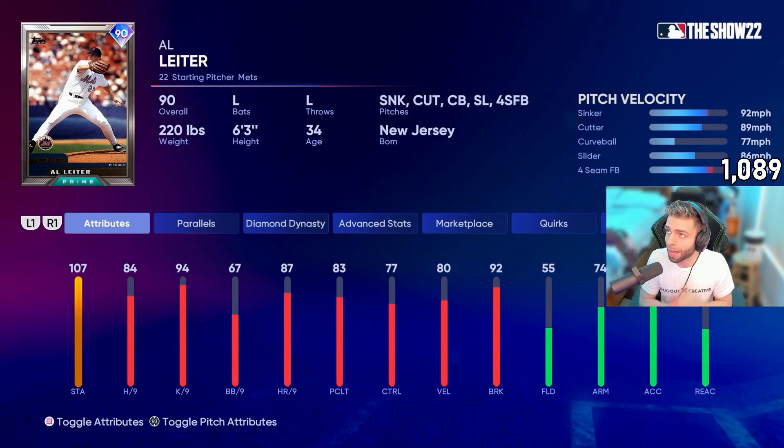We're also doing a little bit of a double debut — Al Lighter, 90 overall, was one of the base guys in this pack. He'll be in our rotation to start because we love Al Lighter — we'll try him out. 84 hits, 94 K per nine, but the control is a little rough with the BB per nine being a 67.